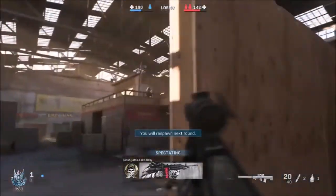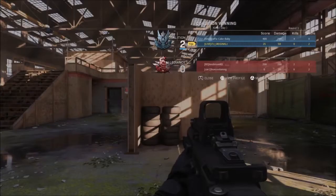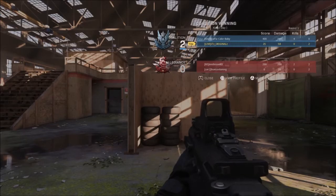The second muzzle is the small suppressor — a lightweight suppressor that trades stealth for range. The pro is sound suppression, and the cons are that damage range, bullet velocity, aim down sight speed, and idle sway control are all reduced.